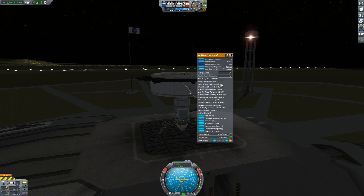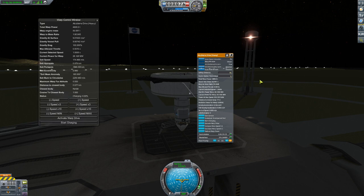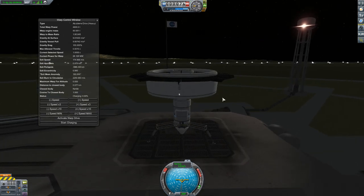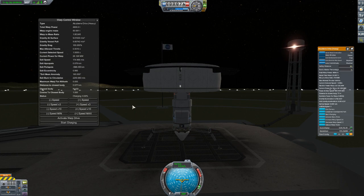So basically, you charge up a bunch of exotic matter and it basically, for lack of a better term, it's an anti-gravity device. This is what he was talking about with the hovering and flying up in the air just by charging your warp drive. This is a feature, not a bug — it's a result of playing with exotic matter.